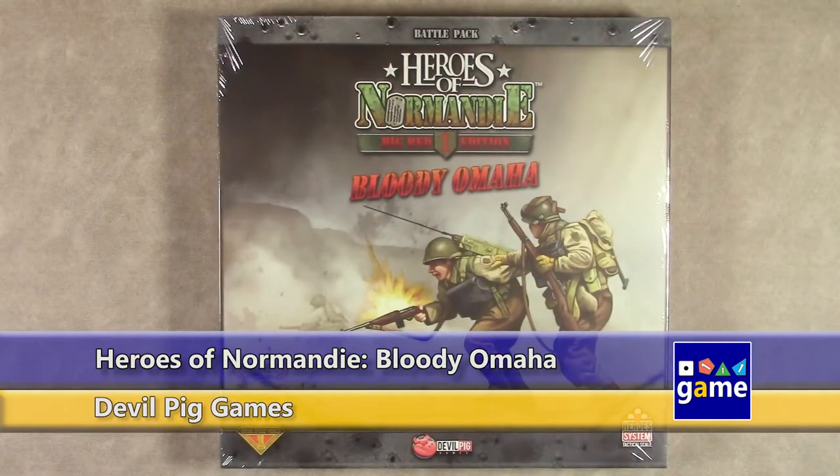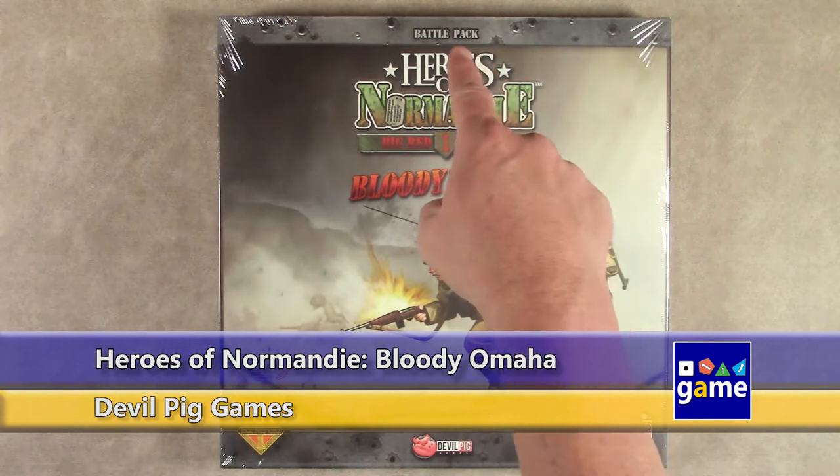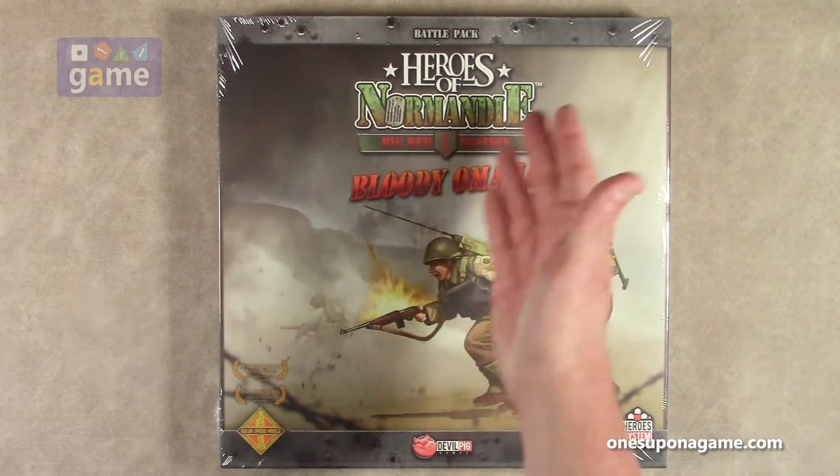Hi, welcome back to Once Upon a Game. I'm Kevin Kitchens, and in this episode we are doing an unboxing of Heroes of Normandy Big Red 1 Edition Battle Pack Bloody Omaha, an expansion for the Heroes of Normandy Big Red 1 Edition by Devil Pig Games. This is an expansion with more units, more maps, more scenarios, covering the Omaha Beach Heroes of Normandy.